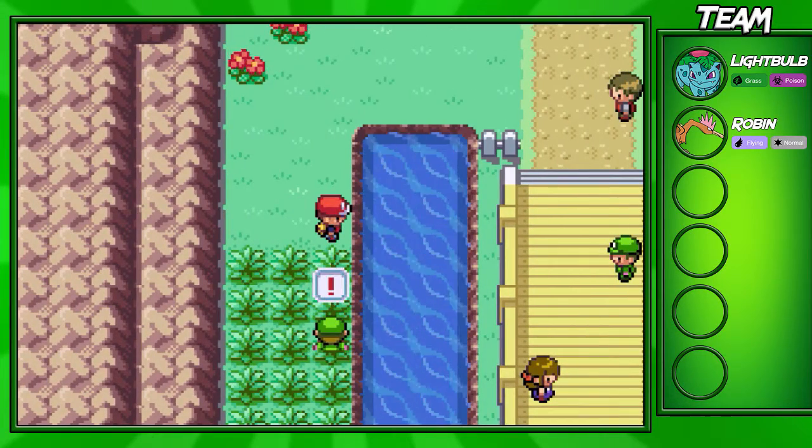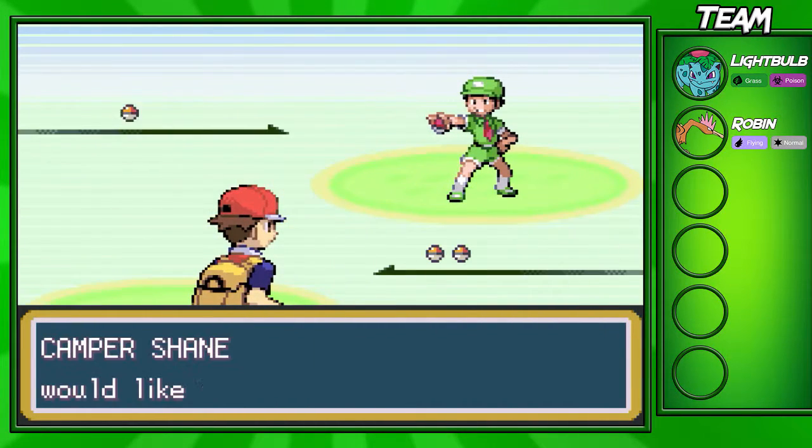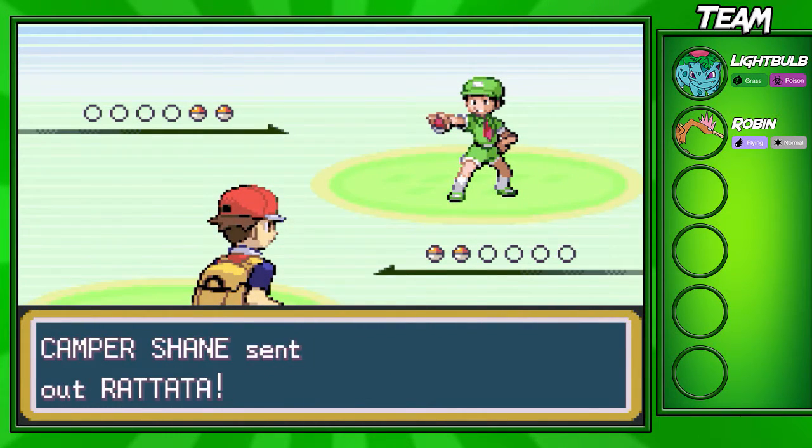I'm gonna fight this first trainer over here. This is a Picnicker. Now the Picnicker has three Pokémon on his team — he has a Rattata and an Ekans, and I actually forget the last Pokémon.